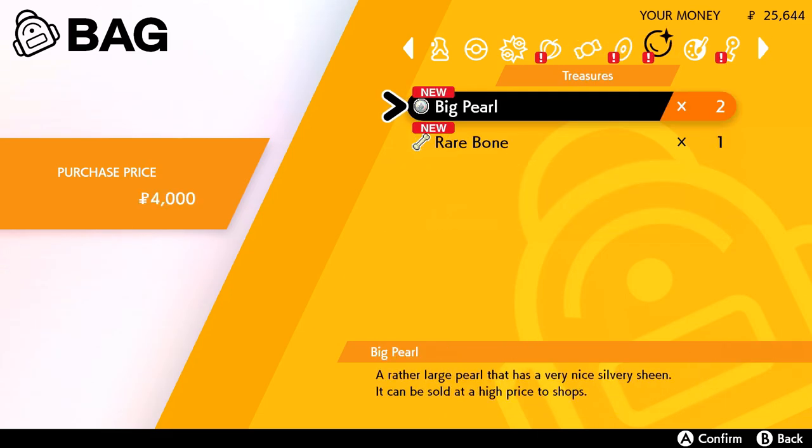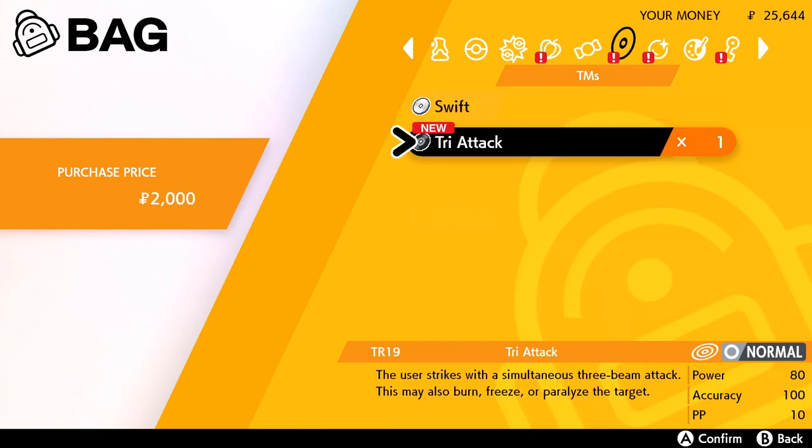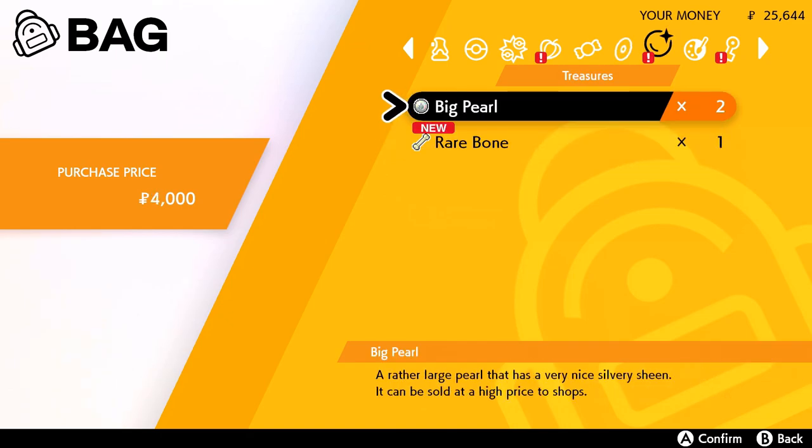Oh and Swift! I totally forgot about Swift. Star-shaped rays are shot at opposing Pokemon and this attack will never miss. And Tri Attack — the user strikes with a simultaneous three-beam attack that may burn, freeze, or paralyze the target. Those would be fun.